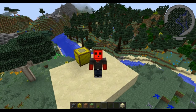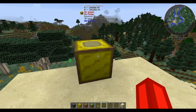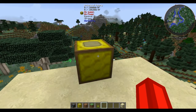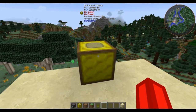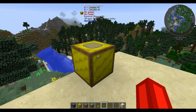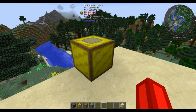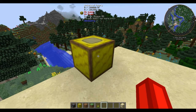The first machine we're going to go over is right there behind me — that's the industrial apiary. It's going to function the same way as the forestry apiary, where you put your princess and your drone, or your queen, directly into it. The bee's life cycle is going to start to degrade and eventually it'll break apart and give you combs, as well as any other bonuses that specific bee might give you, plus the princess and the drone and a possibility of mutation depending on what that possibility is.